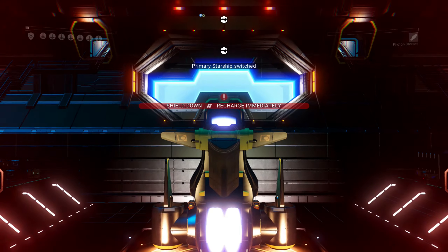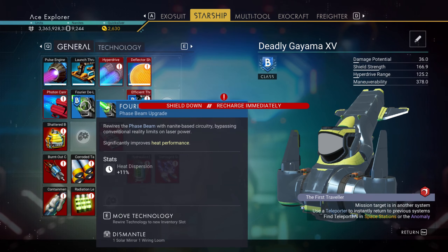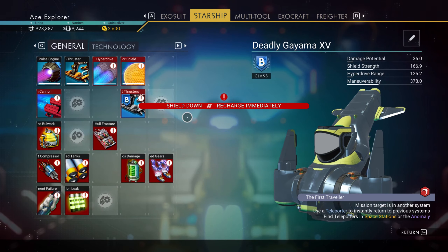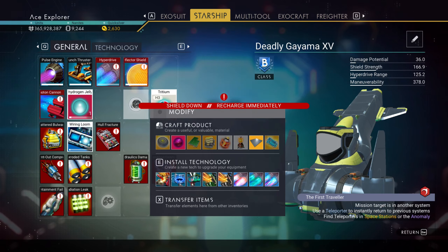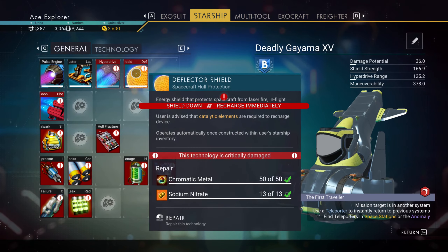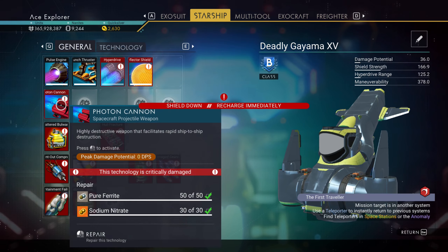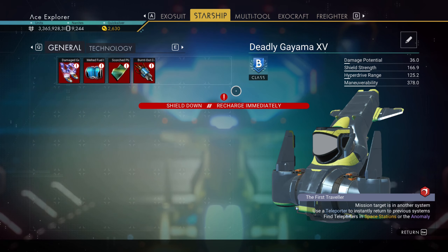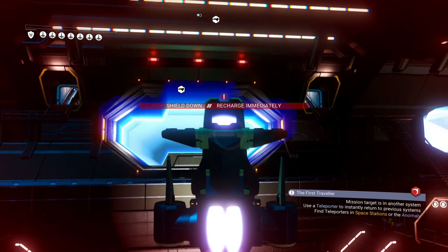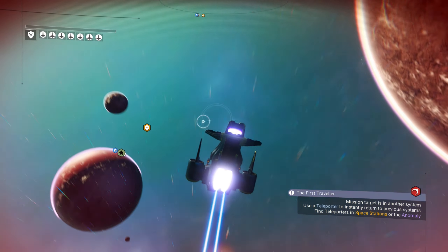Let me check what's in this ship. Yeah, this ship is pretty bad. I can dismantle some things — I'll put those in my exosuit, and break down anything else I can. I'm not going to repair it, I'm going to break it down because I don't need this ship. Nothing in the technology slots either. I'm going to head to the space station to do this.